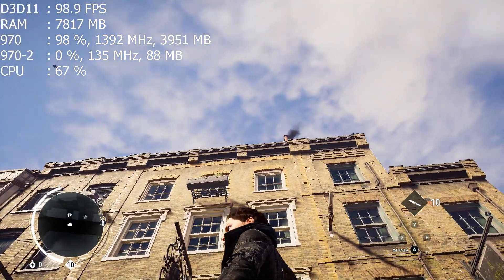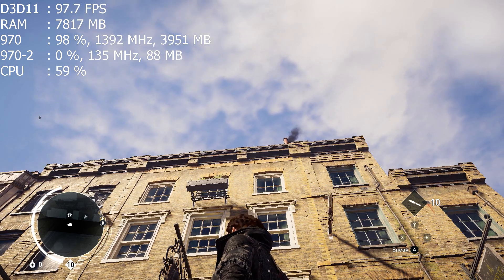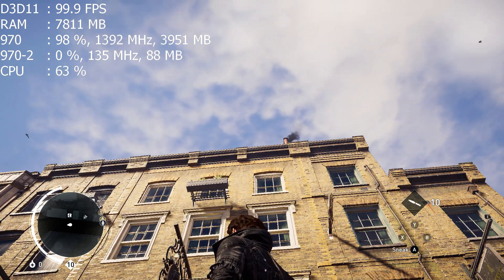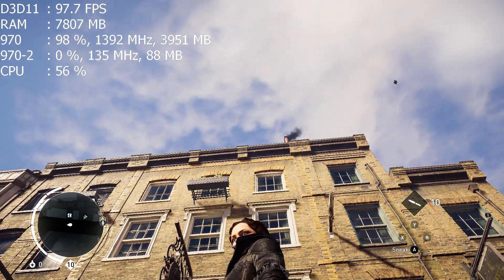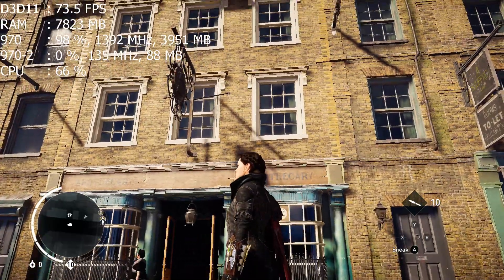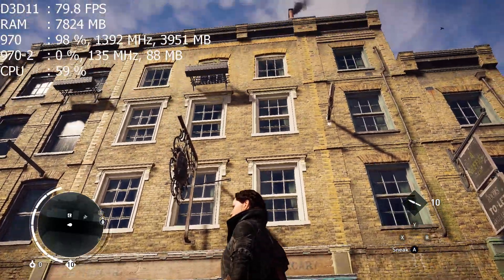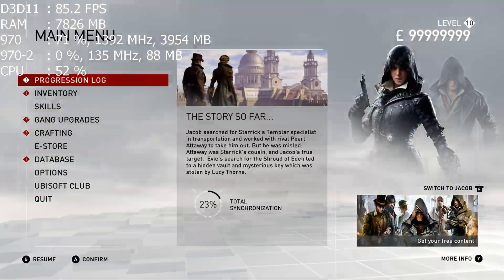One thing I want to touch base on is the lack of AA options. If we're looking at this building right now, you can see the jaggies — they're just apparent, you can see them. You can see them right there, you can see them up here — they're just all over.